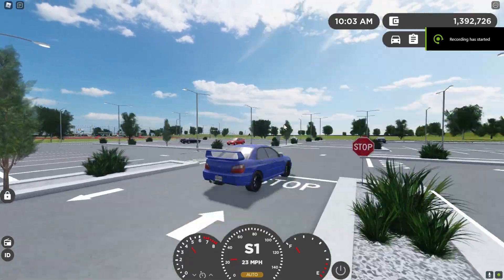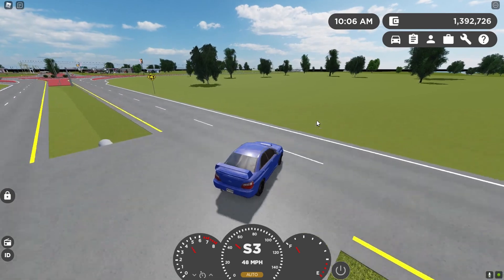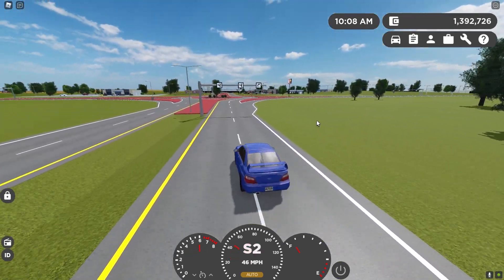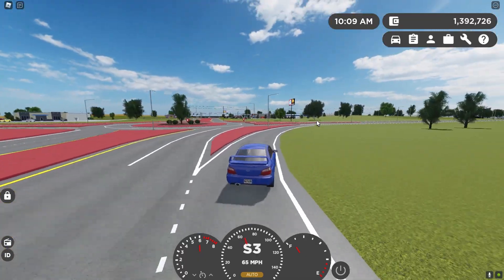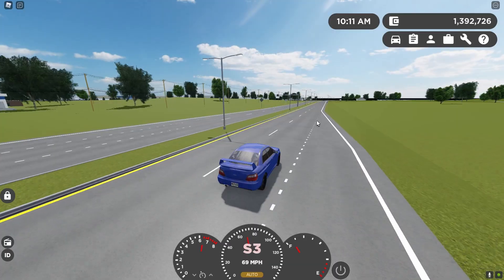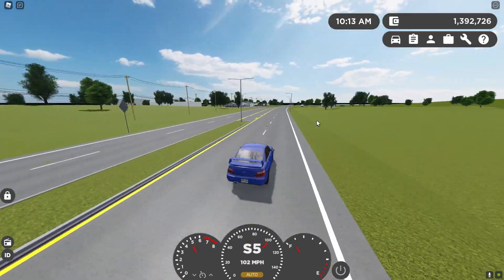The first thing I'll be moving on to is tyre popping. For those who don't know, in Greenville if you go over a certain speed over bumps, your tyre will actually pop. When this feature first came out, your tyres pretty much popped even if you just went a little bit fast over a kerb and they would completely die.